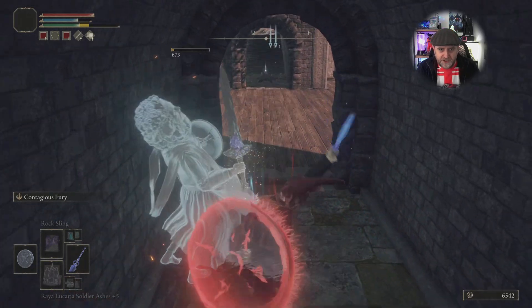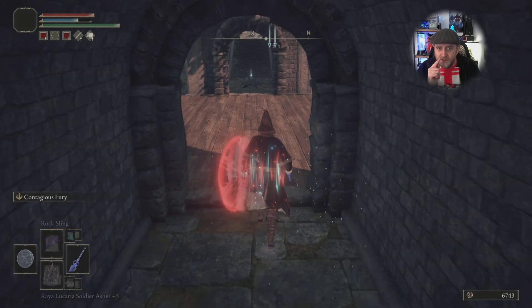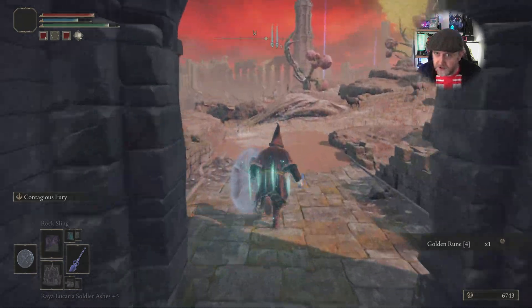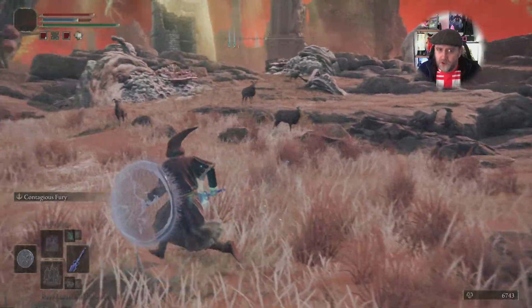There we go — got him back. Take that, scallywag! Sometimes if you're very lucky you can summon your horse and ride straight through here quickly, but I just did it on foot. There are two others that spawn in there, so sometimes you're lucky, sometimes not.